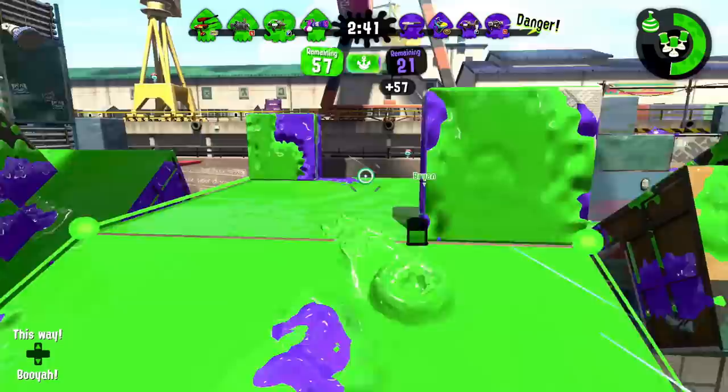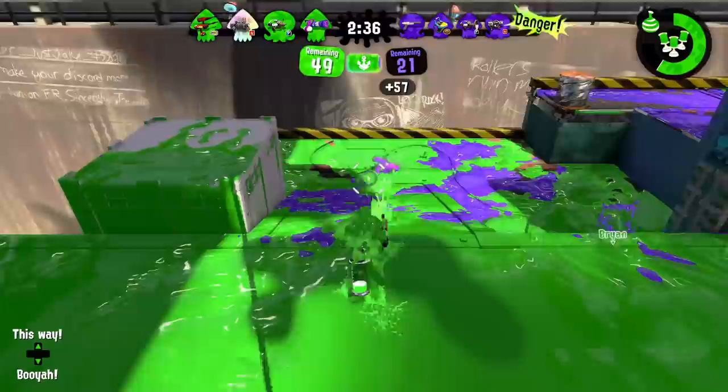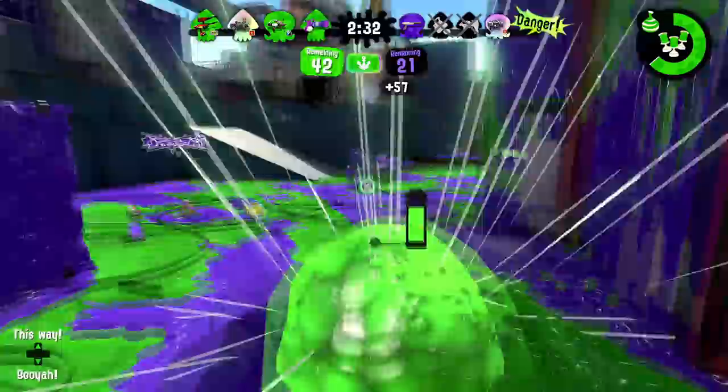A good example would be Neosplash. This is a fast weapon that can definitely help in fights and has a burst bomb to help with poking damage, but it also has high painting capability and special output. So not only is this weapon helping to cover for Range Blaster's weaknesses, but it's enhancing its strengths. In other words, the weapons can cover each other.